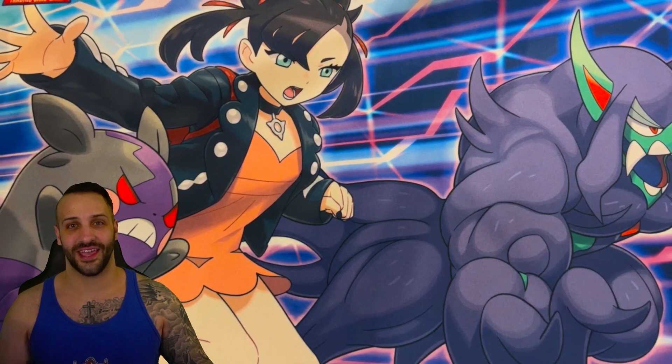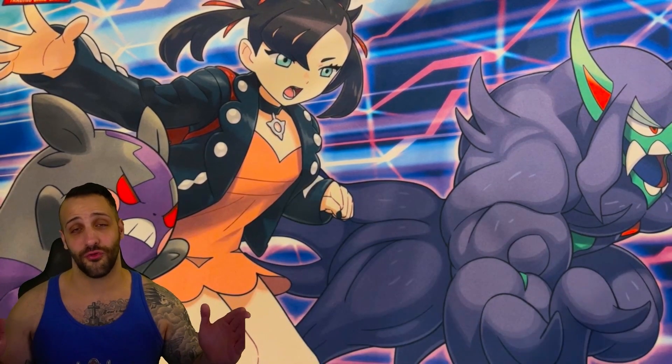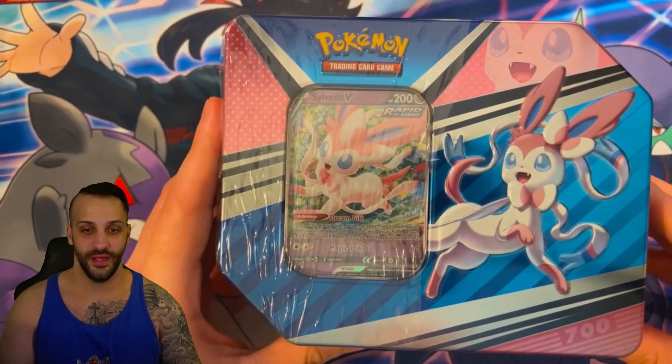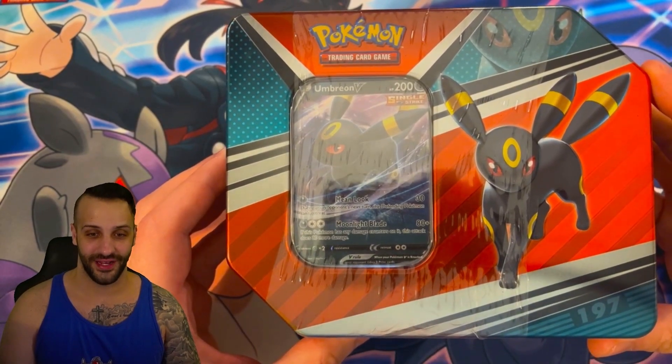What's up, Kingdom Crew? I'm the King Achilles, and today we are opening up the Eeveelution tins that just came out pretty recently. Really excited they got here. I wanted to get them sooner for you, but they just arrived today. Unfortunately, the Bolton V-Box that I ordered was not included in the shipment. We've got a Sylveon tin, an Espeon tin, and lastly, this Umbreon tin.